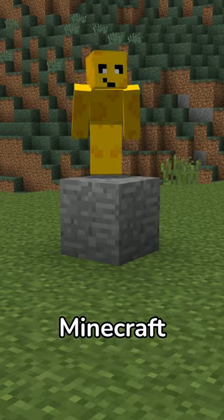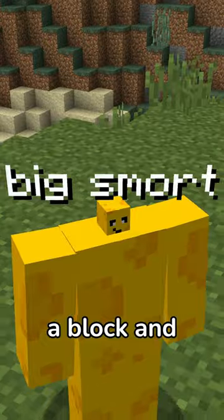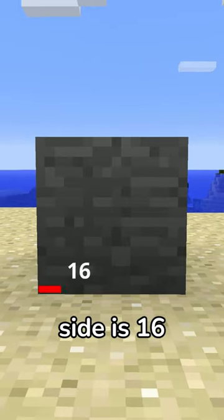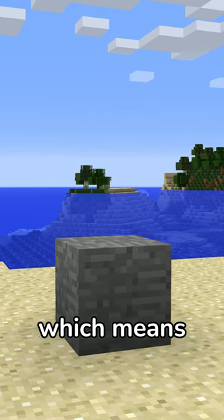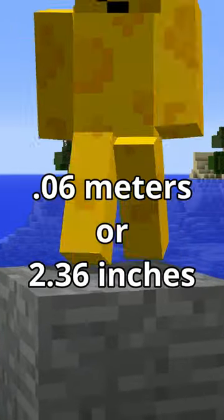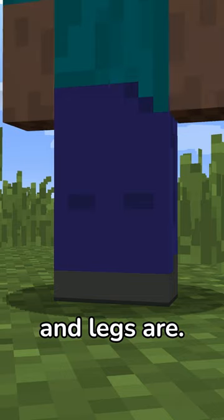According to Mojang, one Minecraft block is one meter in the real world, so if we take the number of pixels in a block and divide them, we'll be able to calculate Steve's girth. One block side is 16 pixels in length and 16 pixels in height, which means one pixel is about 0.06 meters or 2.36 inches. So I'm going to measure how big Steve's head, arms, and legs are.